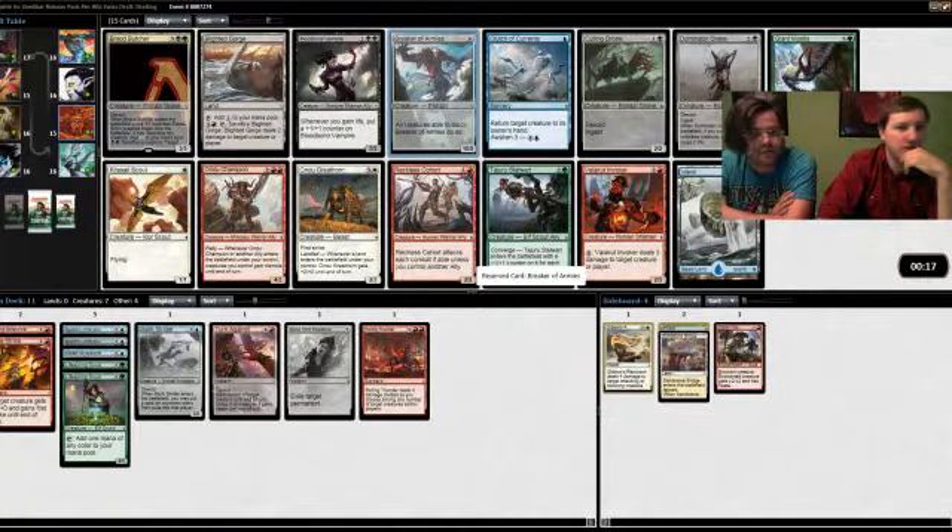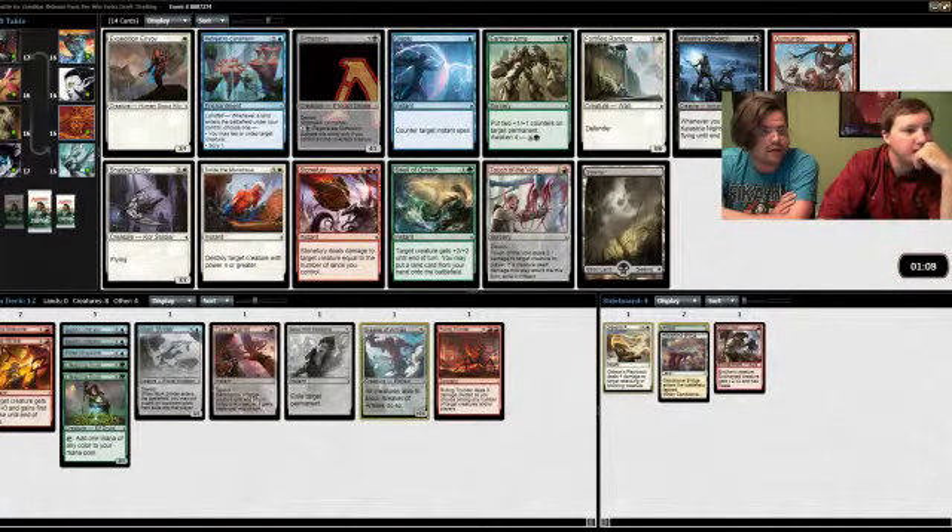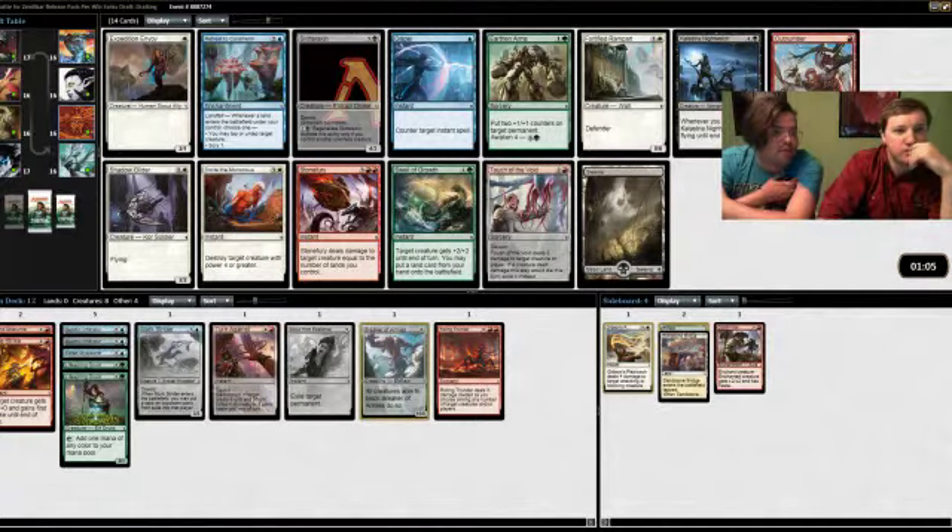Not sure what's going to wheel here. If we end up being forced into red there's a lot of good playable red cards. I'm okay with the Mantis wheeling, basically any of the red cards wheeling. The Stalwart's fine too — it's a 2/3 or a 3/4, you never cast it for green-green-green. That's true — I'd rather not play it but it's fine.